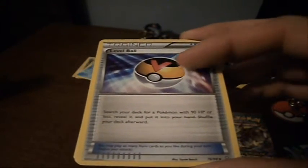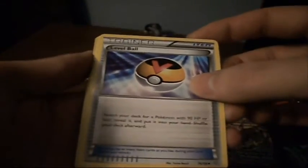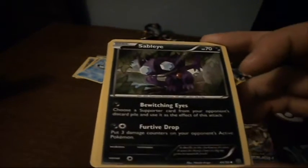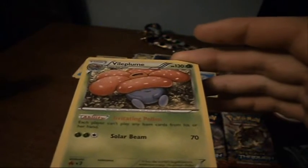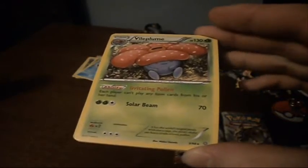We've got a Level Ball — search your deck for a Pokemon with 90 HP or less, reveal it and put it into your hand. Good for getting your basic Pokemon. Very cool. We've got a Sableye with Bewitching Eyes — choose a Supporter card from your opponent's discard pile and use it as the effect of this attack. And Furtive Drop — put 3 damage counters on your opponent's active Pokemon. Not too bad. Our Reverse Holo is a Gloom with Drool, 30 damage. Not a lot to say about that, but I like the art — it seems pretty happy. And last card — it's a Vileplume. Irritating Pollen: each player can't play any item cards from their hand. And Solar Beam, 70 damage. Not a horrible pack, but we didn't get anything super amazing. That Level Ball could be good, but nothing super great.